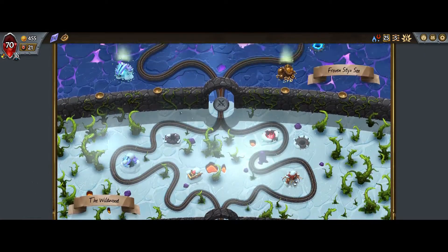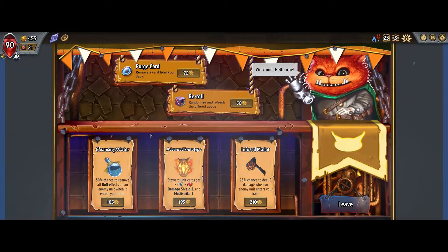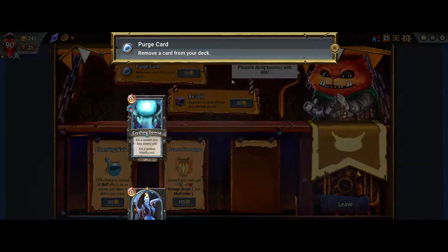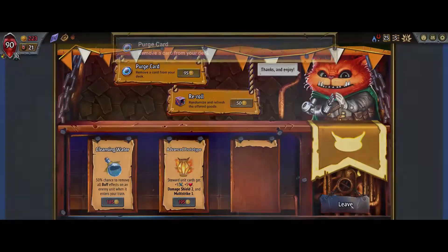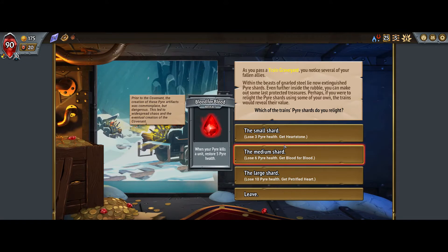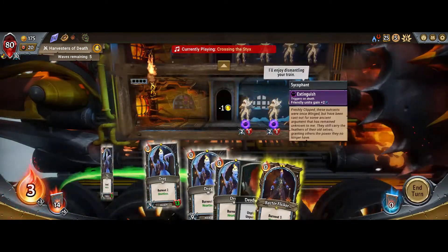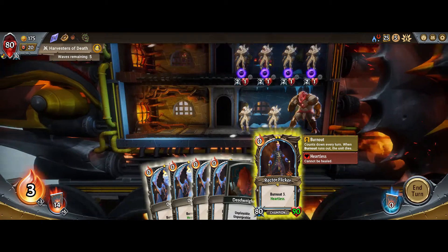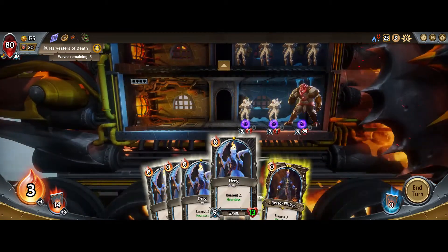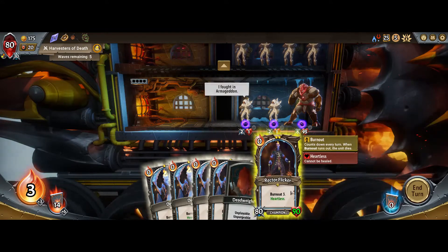There are a number of good artifacts and we have a large amount of money. This one is okay — we can't afford anything else, but it's a way to deal with backliners. I guess we take Heartless — that's an extra third of a round of relentless. That guy's in an annoying position so he'll attack three targets.